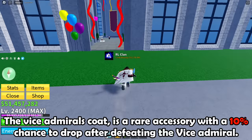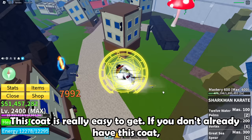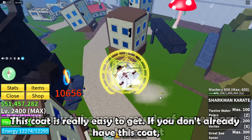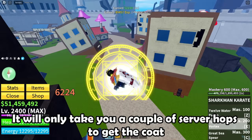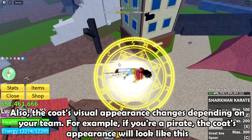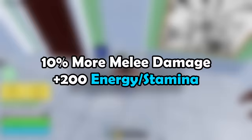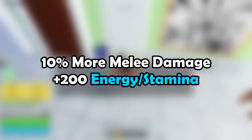The Vice Admiral's coat is a rare accessory with a 10% chance to drop after defeating the Vice Admiral. This coat is really easy to get — if you don't already have it, it will only take you a couple of server hops. Also, the coat's visual appearance changes depending on your team. For example, if you're a pirate, the coat's appearance will look like this. Here are the buffs: 10% more melee damage and 200 energy.